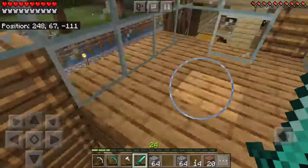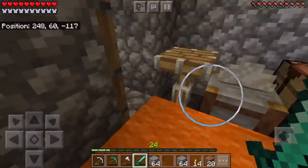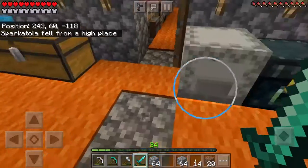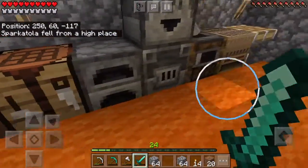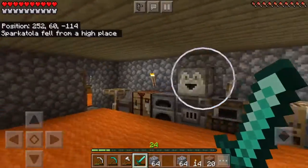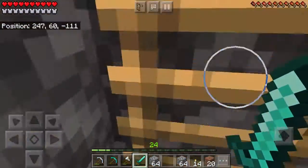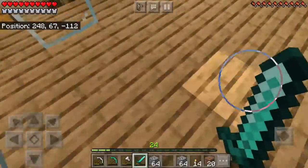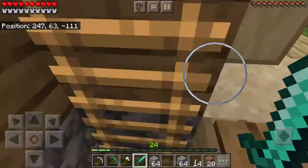Heading back down, you go down to the chest room. In the chest room I have all of my stuff, and over here is where I craft and do all of that stuff to get stuff. And down there is my mine — I'm gonna show you that because it goes pretty far.